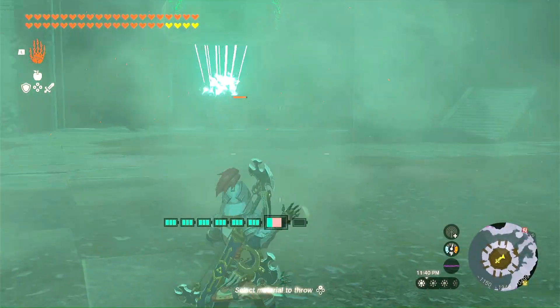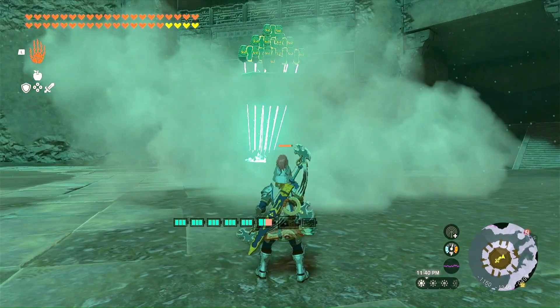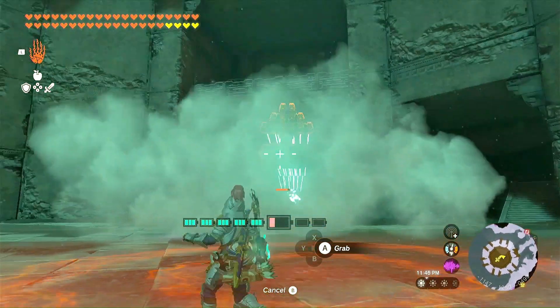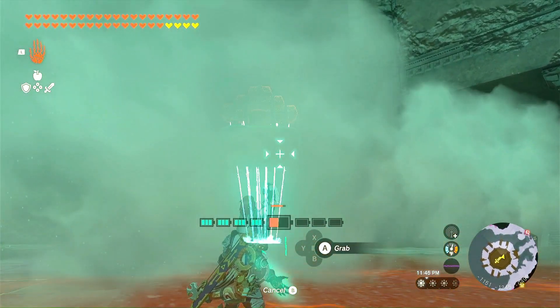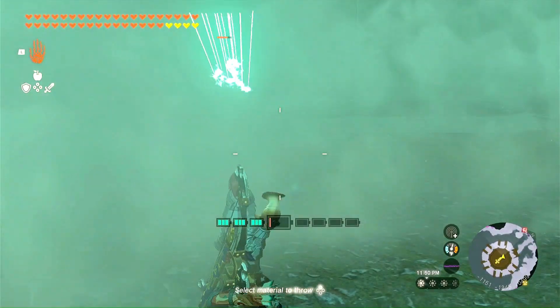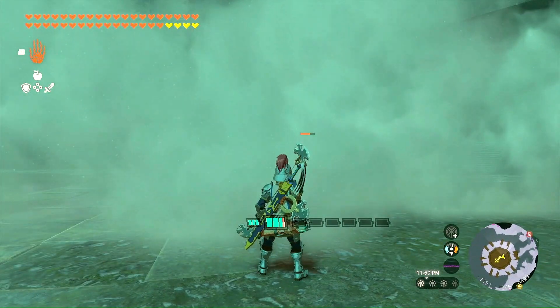I can still attack it with arrows or whatever I want, but instead I'm just going to throw down some puff shrooms so it can't see me and just allow the beam emitter to destroy it on its own. But while it's working its magic, I definitely have to keep an eye on my batteries.